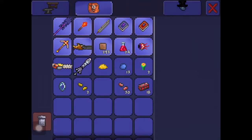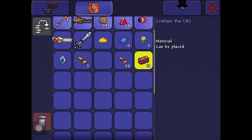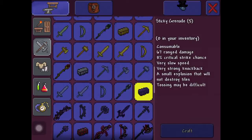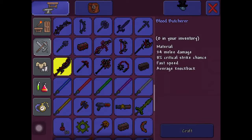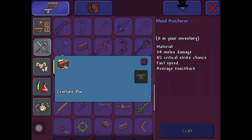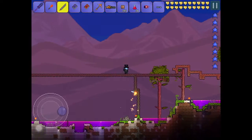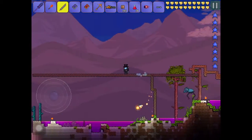After you beat him you can get some pretty good stuff. You can get some Crimtane ore to make Crimtane bars, and that means you can get some pretty good weapons — like the Blood Butcherer, which does 24 melee damage, and a hammer. To make those you need to also do the Brain of Cthulhu. I'll have another tutorial on that as well. And then you can make some Crimson armor, which has some good healing powers with it.